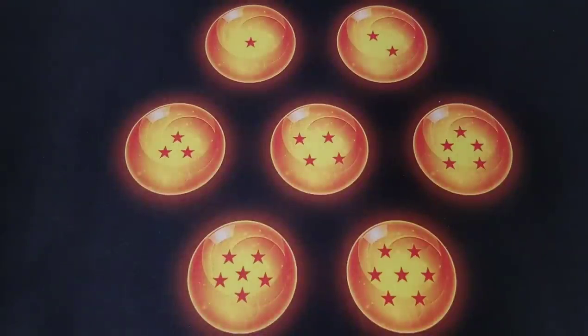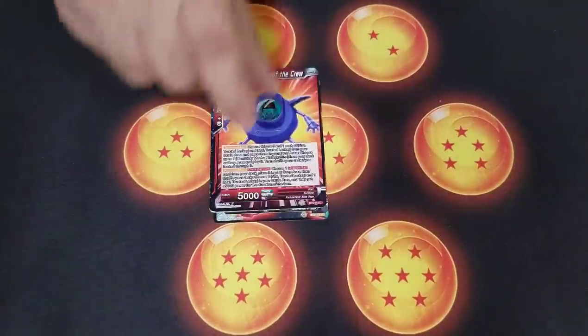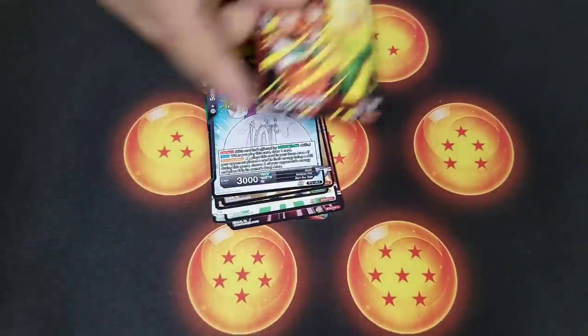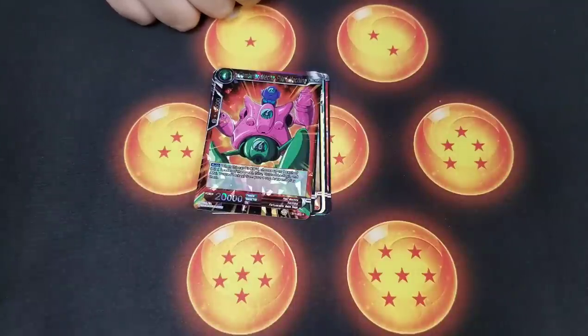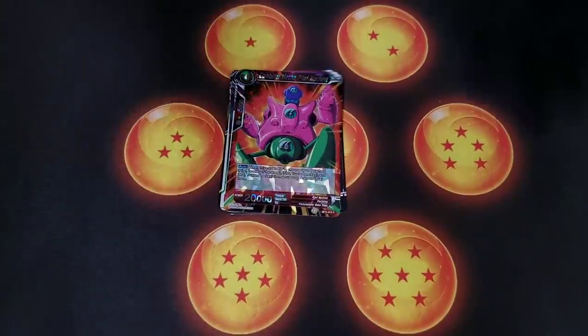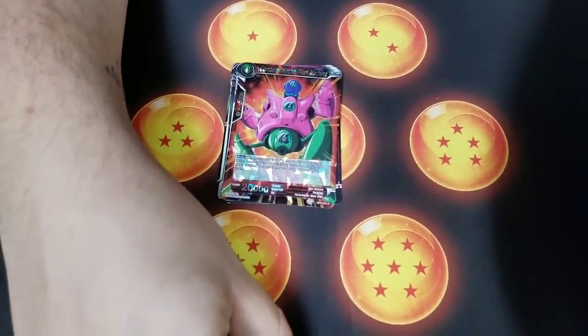So far so good — this box has been pretty good. We've gotten a couple SRs and our SPR, so we're just winding it down and finishing up these packs. Set 5 has a really good diversity; it's a healthy set. I don't really see anything in this set being too overpowered. Shenron is going to be really good, Janemba is going to be really good, but there are a lot of hard checks and counters to those decks.